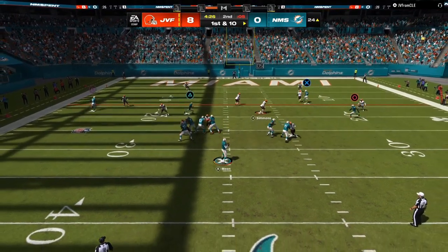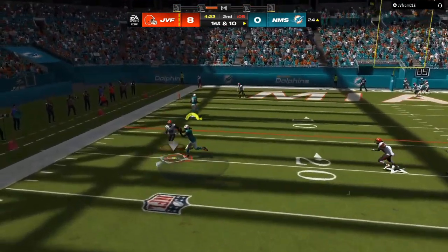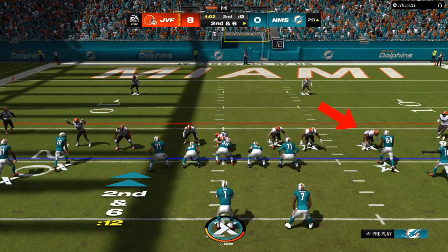We're going to throw double drags on the field, a comeback route, and a streak. The drags will pull down zone routes. If the routes don't get pulled down, you've got to take the drag. In this game you don't want to force the ball down the field — always take what the defense gives you.